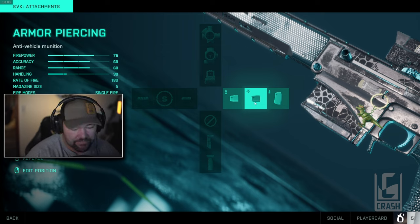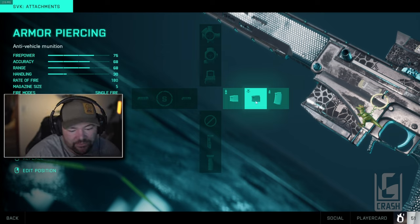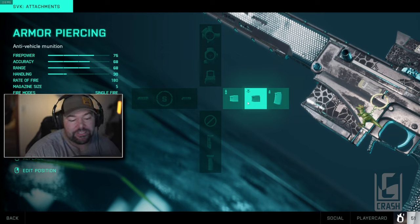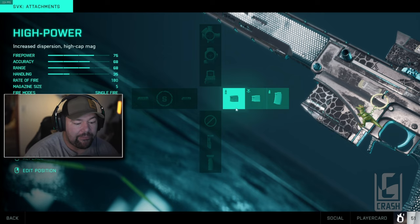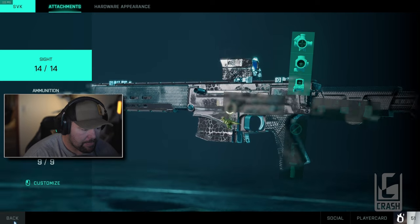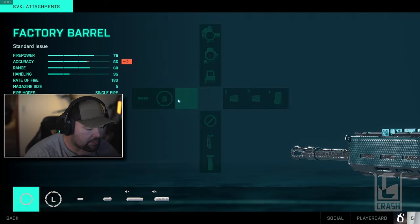Armor piercing rounds honestly don't do a lot either — they make it a three-to-four shot kill on infantry. I can't tell how much damage they do to vehicles since there's no damage indicator, so I haven't tested that too much. If you see a vehicle on fire you might switch to those and try to spam for a kill, but they're similar to how K bullets used to work in Battlefield 1. I'd recommend staying with the stock mags.